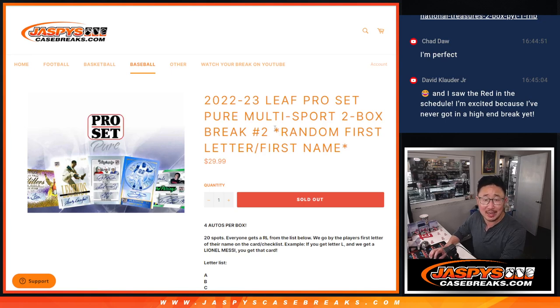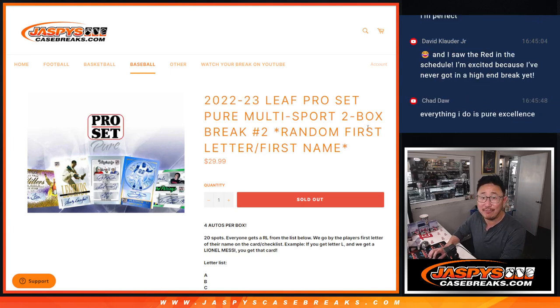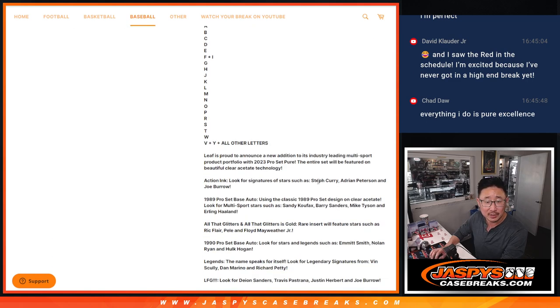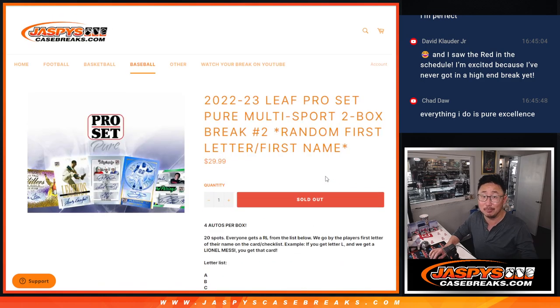Hi everyone, Joe for Jaspi's CaseBreaks.com coming at you with 2022 Leaf Pro Set Pure Multi Sport, 2 box, random letter break number 2. We're going by the first letter of their first name. If for example we get a Lionel Messi, obviously it'll go to L. There's the letter list right there. Some combo spots here. Let's go.